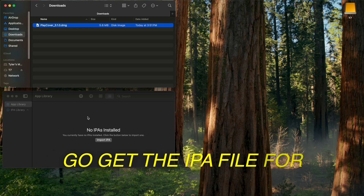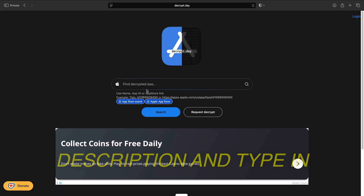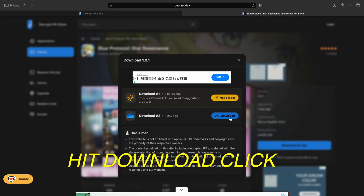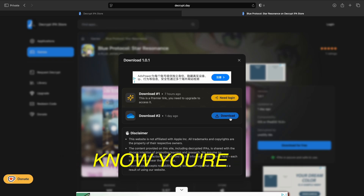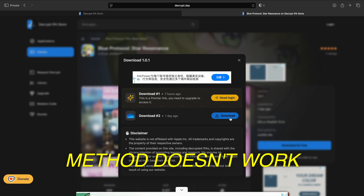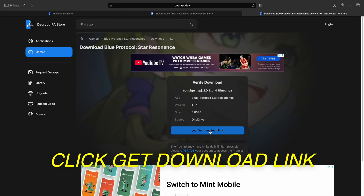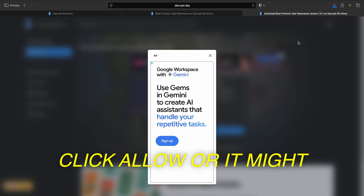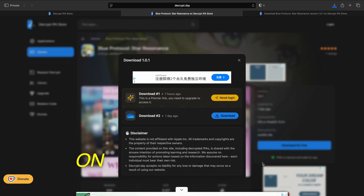Now we need to go get the IPA file for the game. So we're gonna go to decrypt.day — I'll leave it in the description — and type in the game. Click it. On the right-hand side, click Download for free. Now if it lets you hit Download, click it. However, if it's telling you for some reason that you're using an ad blocker but you know you're not, I'll leave a video in the description on a way to get by this. And if for some reason that method doesn't work, check the pinned comment because there's another method. But if it lets you hit Download, click it, click Get Download Link, then Download. It might just start downloading — you might have to click Allow. Or it might open up a new tab; you might have to go back to the previous tab and hit Allow there. It just kind of depends on what mood it's in.